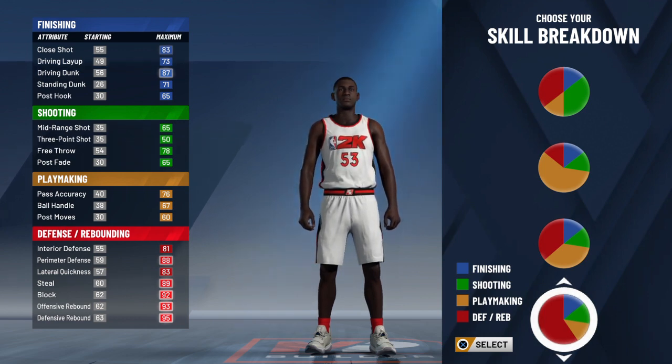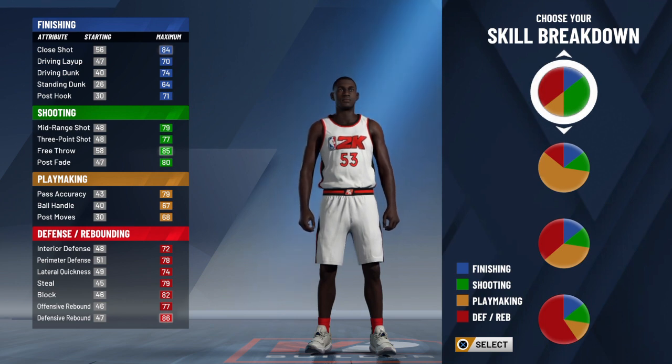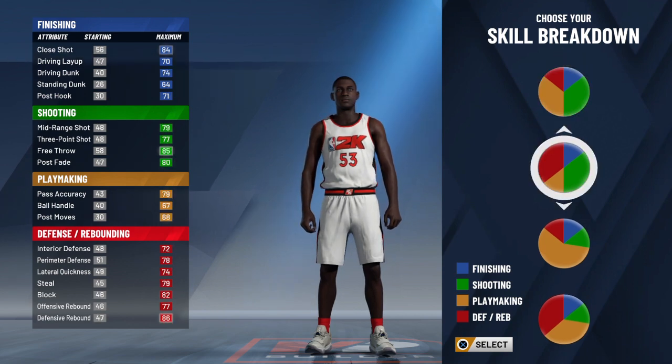This right here is basically like a lockdown defender as a small forward, and I feel like with all the defensive badges you can get, a lockdown would work. I'm probably gonna make like a lockdown type build — like this defensive build right here because it's like a playmaking defender. That way I'm not just limited to one thing, because with all the attributes I'm able to upgrade, I never want to be limited to just one thing.